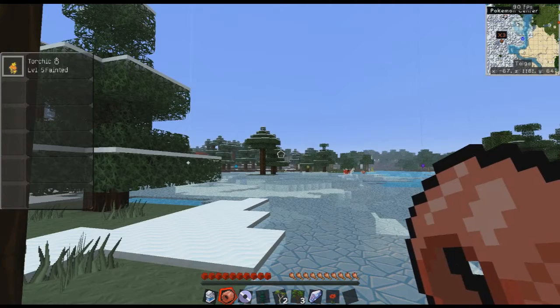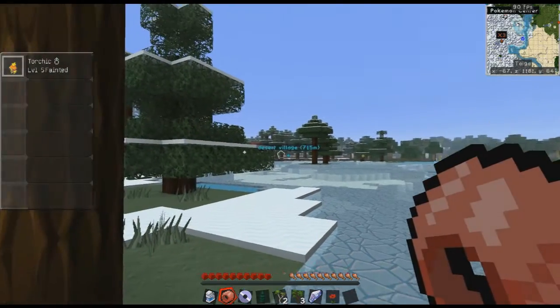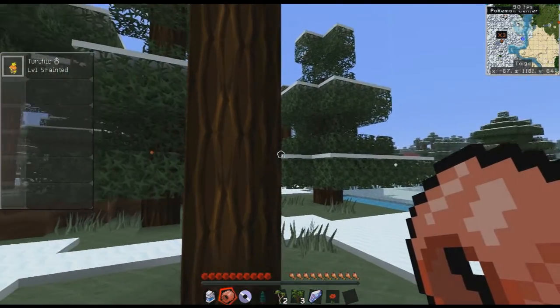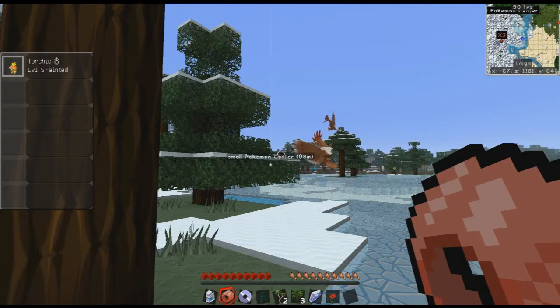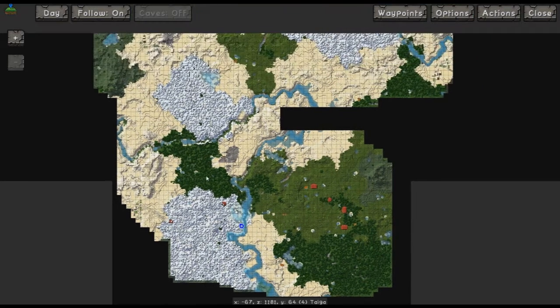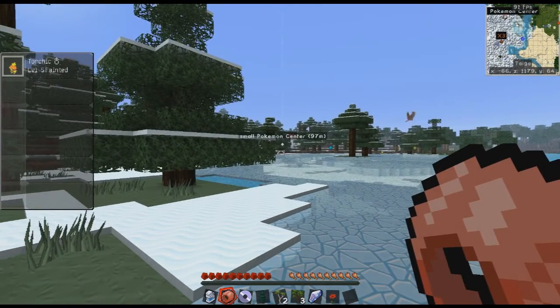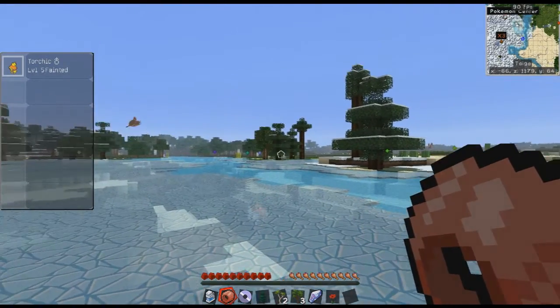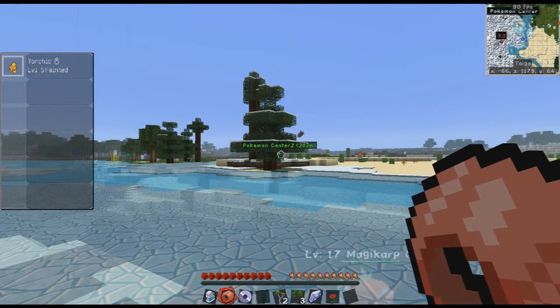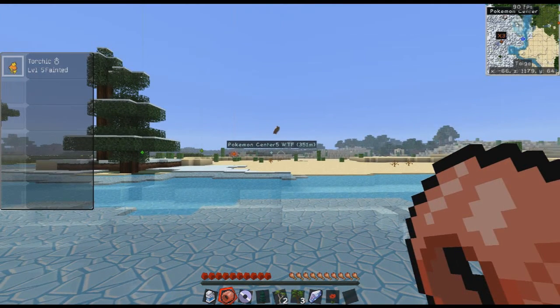Anyway, I am going to make this my new world — this is a world I just created. I've been looking around for Pokemon Centers, and let me pull up the map and show you. There are four Pokemon Centers right next to each other, another Pokemon Center here, another one here. So that's basically what I found: the first one was the small Pokemon Center, then Pokemon Center number two, number three, number four, and Pokemon Center number five.